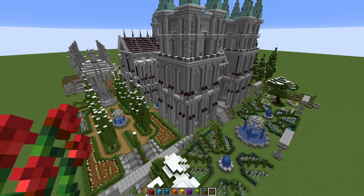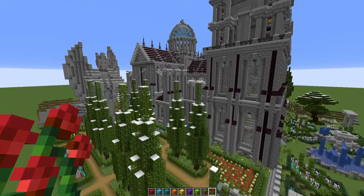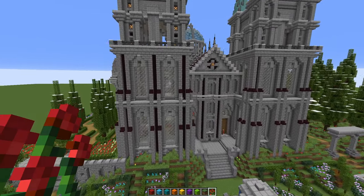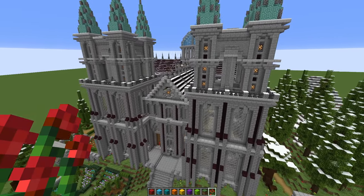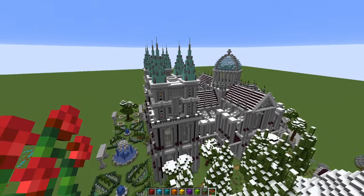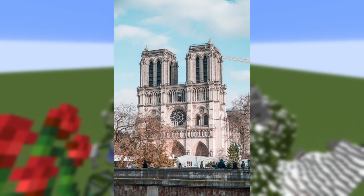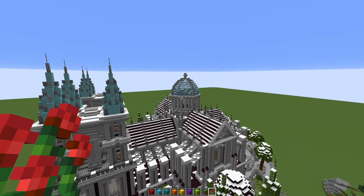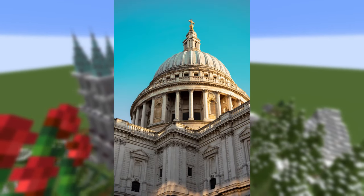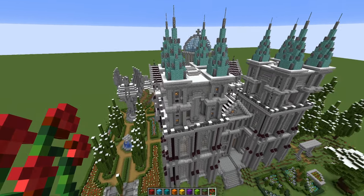The first step is to get inspiration. I'd recommend getting onto Google and searching up images of buildings that inspire you - they don't need to be exact versions of what you're trying to build. For example, this build was based a little bit on Notre Dame at the front with the spires, and at the back we replaced the middle part with a dome more like St Paul's Cathedral. So it's not a carbon copy - it takes inspiration from lots of different buildings.